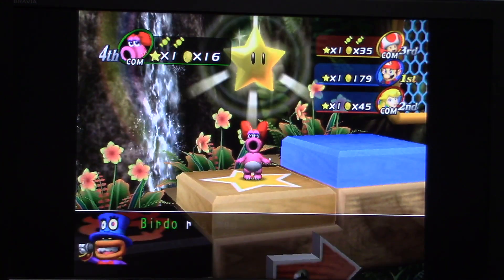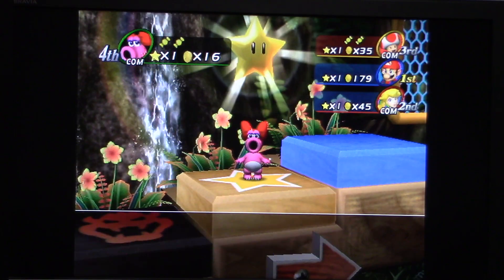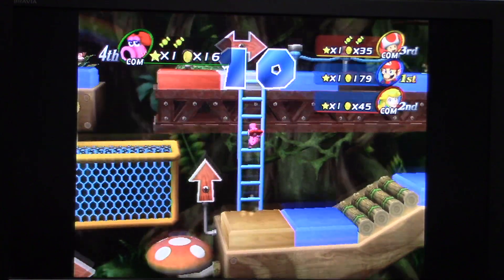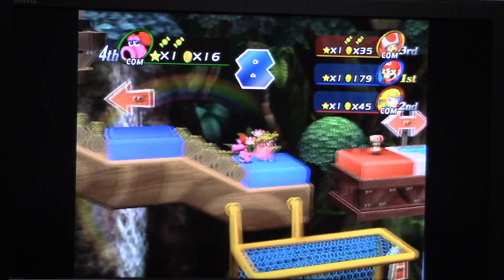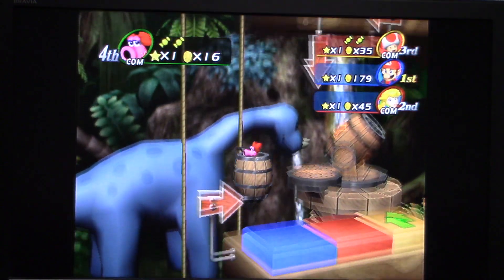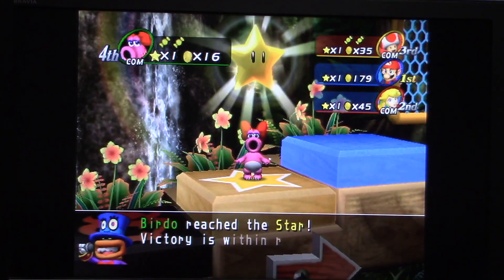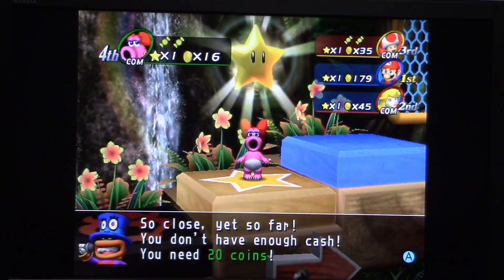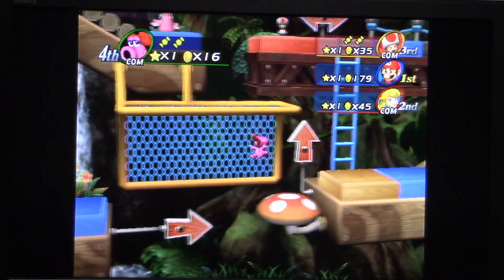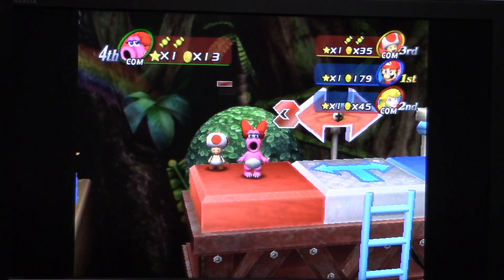She still doesn't even have enough money to buy the star, and still does not have enough money. It's pretty insane that Alberto literally got to that star space three times on the same turn. And she loses, of course, on the red space.